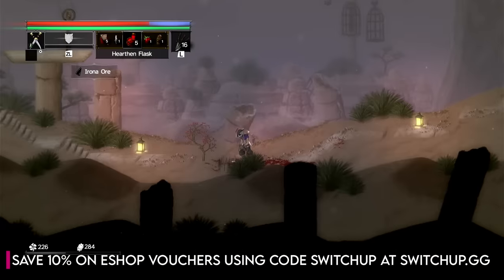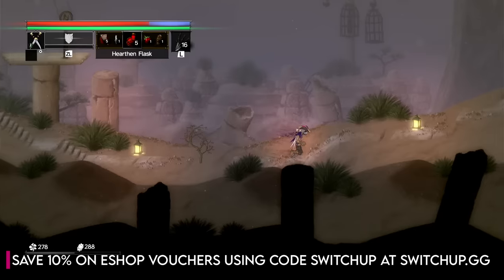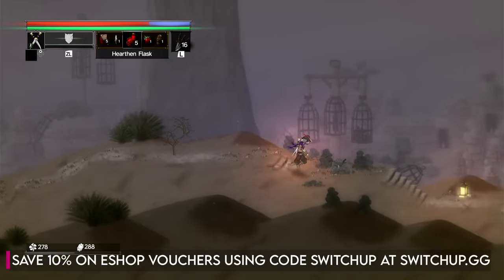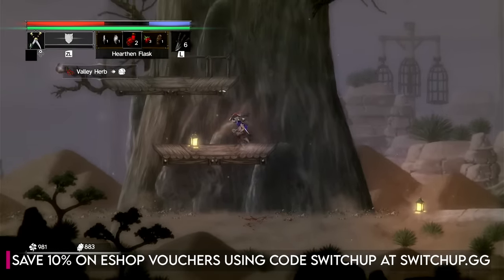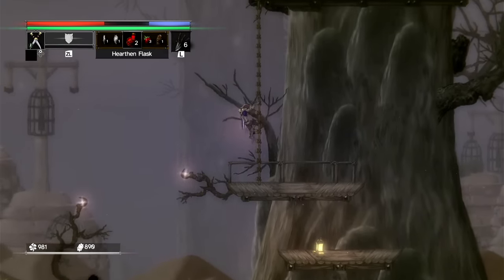What you might not know about this fan-favorite Souls-like is that it's developed by a team called Scar Studios, which actually consists of a husband and wife duo, James and Michelle Silver. With numerous changes to its gameplay design and some quite ambitious moves, does it live up to or exceed Salt and Sanctuary, or have they made one too many sacrifices? Well, my name's Mark Walker. Welcome back to Switch Up. Now let's find out.